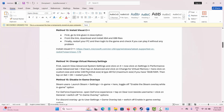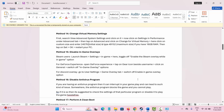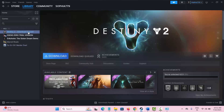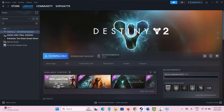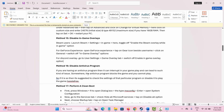Check if that setting resolves the issue. The next method is to disable in-game overlays. Go to Steam, open your library, right-click on the game, select Properties, and you will see the option Enable the Steam overlay while in-game — it is enabled by default, so simply disable it and check if the issue is resolved.